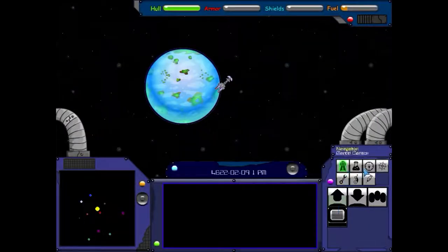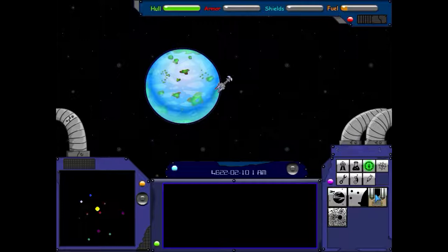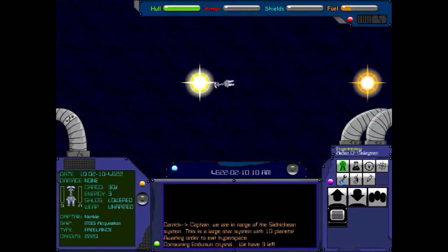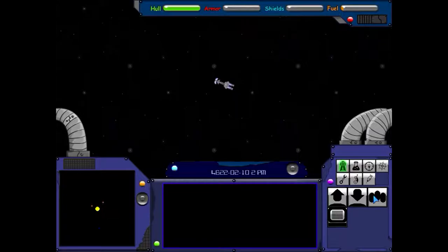I need to go to the Fade System. Hyperspace engine — I click on this. Engaging hyperspace. We're in range of this large star's 10 planets, awaiting order to exit hyperspace. Let's just get out of here. This should be the Fade System right here. In range of the Fade System, awaiting order to exit hyperspace. Let's try that — clicking it again. Okay, so we've used up some fuel.